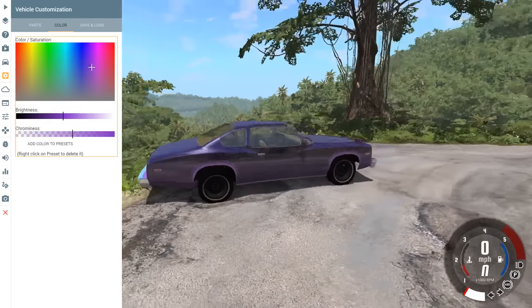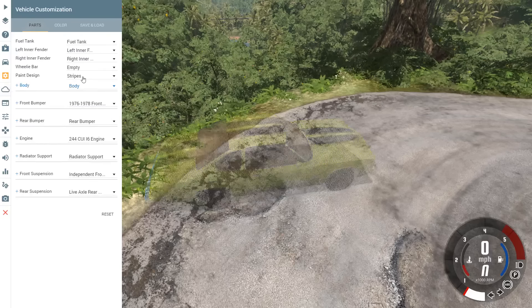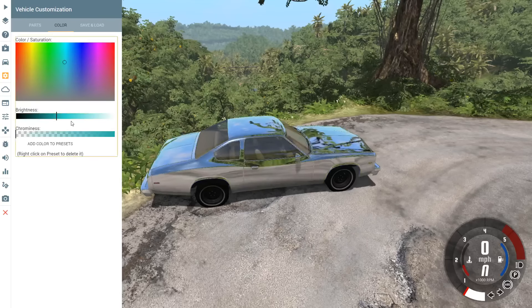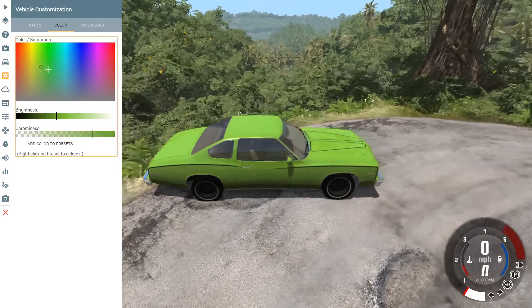Then there's the regular pinstripe and regular stripe options. The regular stripe gives you black stripes on the car. The pinstripe actually looks really nice on this car — the way it follows the body line is great. The hood pinstripe is okay, but the side one is the real standout. That covers all the Moonhawk paint job options.